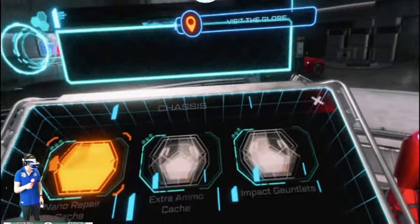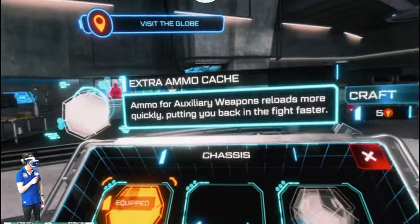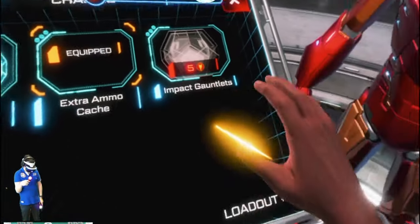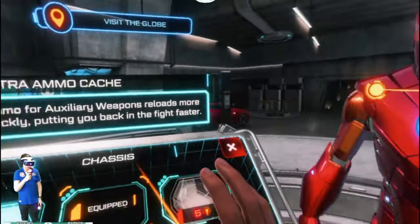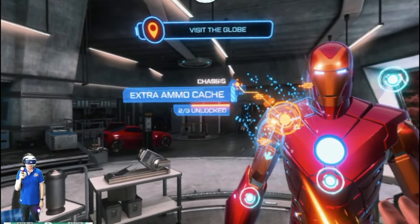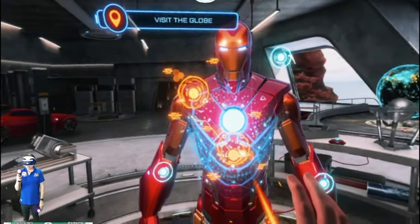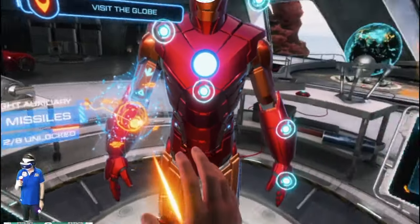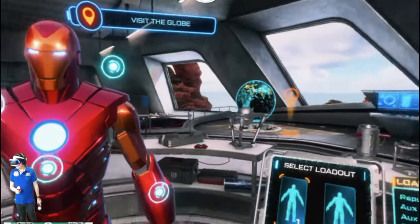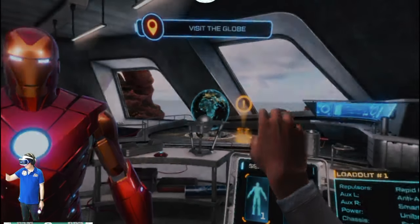Let's talk about the positives of this game. One of the awesome things about the suit itself is that you can actually upgrade it - you can upgrade the weapons, upgrade the thrusters, and anything you unlock eventually. You go into a section in Tony's home and basically upgrade it there. This is a very good feature that allows you to go back into the game, get more points, unlock more systems, and replay the game over and over again. That replayability is definitely a motivation to pick up this game and do more missions and practice sessions.